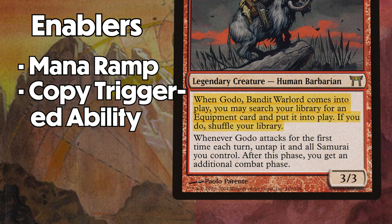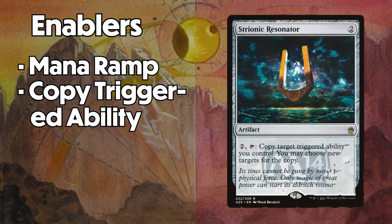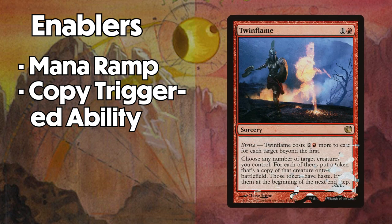First let's talk about copying the triggered ability. At first this might not seem to do anything, however there's another equipment that makes this plan viable: Hammer of Nazan. Hammer says whenever it or another equipment enters the battlefield under your control, you may attach that equipment to a target creature you control. What this means is that if you can copy Godot's triggered ability, you can first grab the Hammer which will auto-equip, then you can grab Helm of the Host which will also auto-equip. At that point you're free to start attacking with your army of infinite Godots. The two cards in the deck that let you copy triggered abilities are Stranyonic Resonator and Panharmonicon, but you can also achieve a similar effect by copying Godot himself using cards like Twin Flame, Heat Shimmer, and Flame Shadow Conjuring. With these cards, one of your Godots will die due to the legend rule, but that hardly matters as long as you can tutor up Hammer followed by Helm and get that free equip of the Helm to whichever Godot remains.